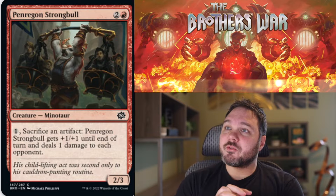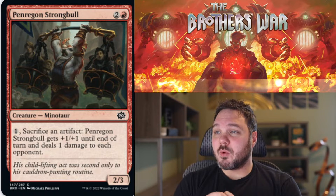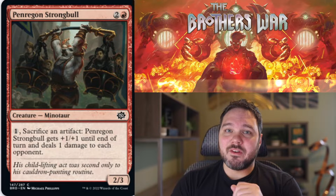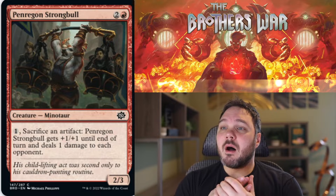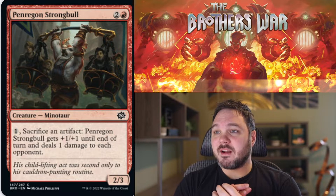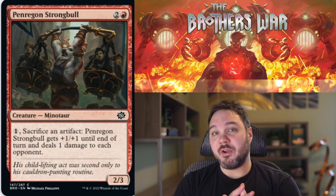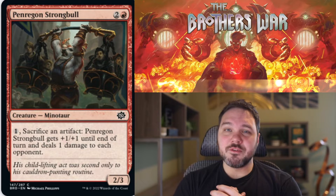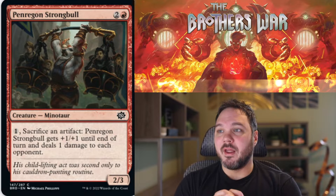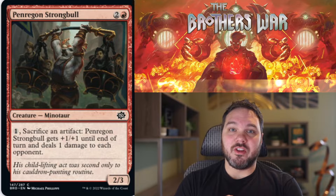Up next, Penragan Strong Bull. For 2 and a red, you get a 2-3 Minotaur creature. Pay 1 and sacrifice an artifact: Penragan Strong Bull gets plus 1, plus 1 until end of turn and deals 1 damage to each opponent. Not a horrible rate even if slightly below curve as a 2-3 for 3 at base rate. I like the ability tacked onto it — turning your Power Stones into pumping this thing up with a fairly cheap activation cost. Dealing 1 damage to each opponent is also nice. I think this is a C, just a solid playable. I'll be putting this in my red decks to get through the extra damage needed to win.